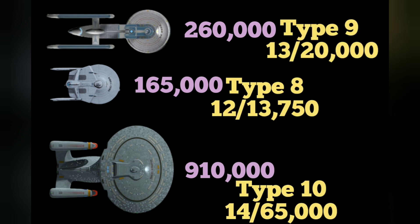Now we know what the comparison is. Starting with the Excelsior — it's got a Type 9 phaser, it can fire 13 times for 20,000. It's a pretty reasonable weapon, enough to at least do something to capital class ships. Then when we get down to the Type 8 phaser, it's got about half the firepower, slightly lower firing rate for 12 shots at 13,750. I should note there was a correction — I had done some poor calculations and it was up to 30,000. I was never able to figure out why, and I realized I had made a mistake. I'll have a video later on explaining what my mistake was and the correction.